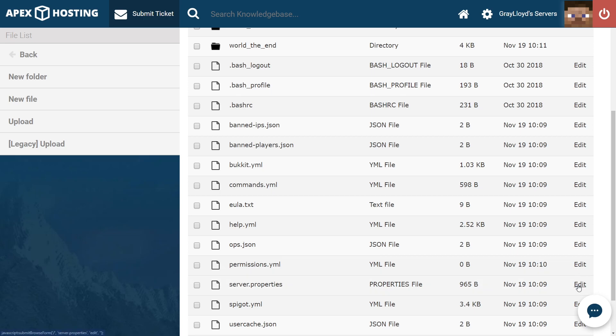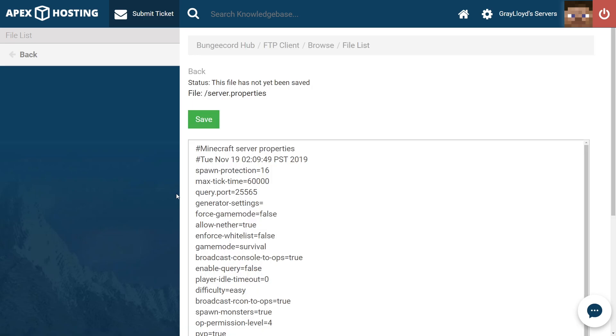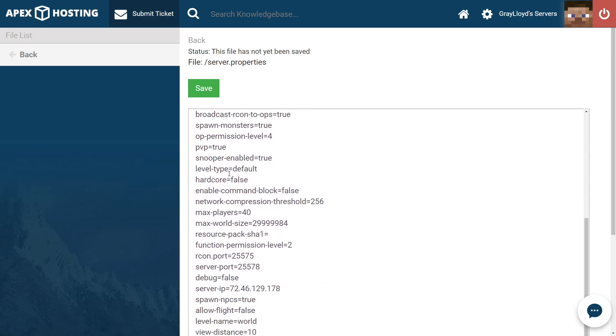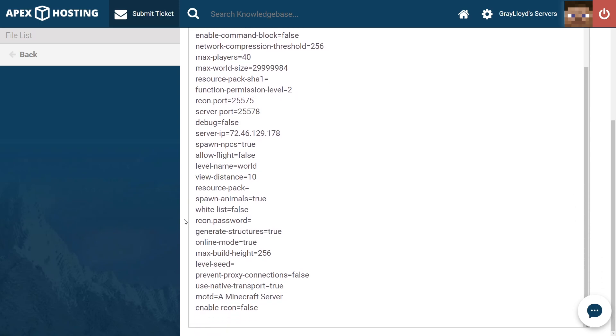From there, scroll down until you find the server.properties file. Head to the edit widget to the very right of the file. Now that we're in the file, we're going to want to scroll and look for online mode equals. And once we find it, we're going to want to make sure that we change it from true to false.